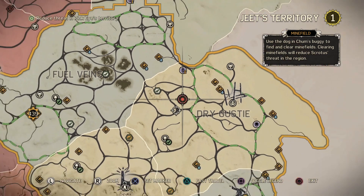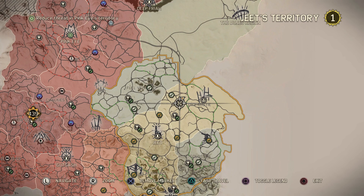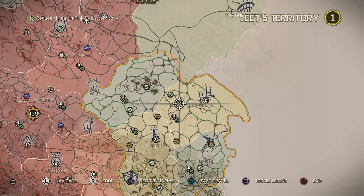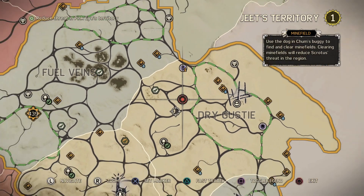It'll eventually pop up on your map, but it's not on there originally when you're finding all the other stuff, which is frustrating. But that's the hidden one — the hidden minefield in Jeet's Territory.